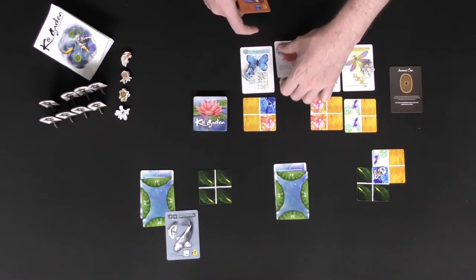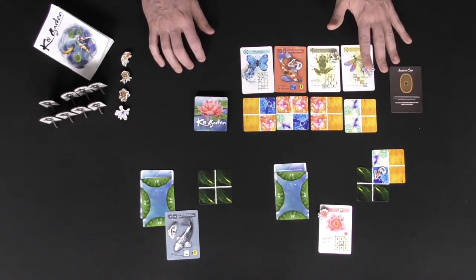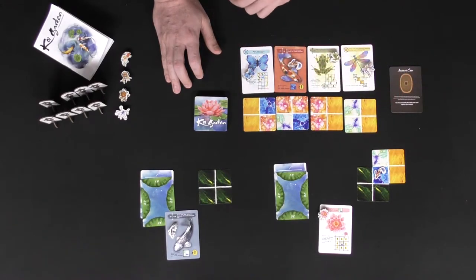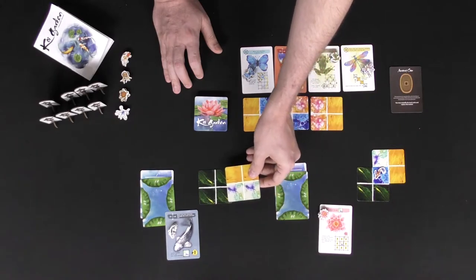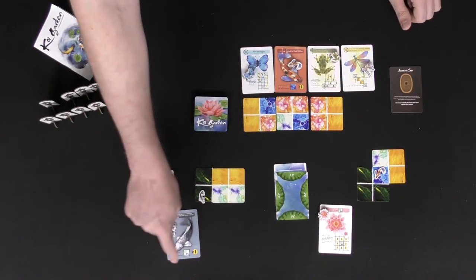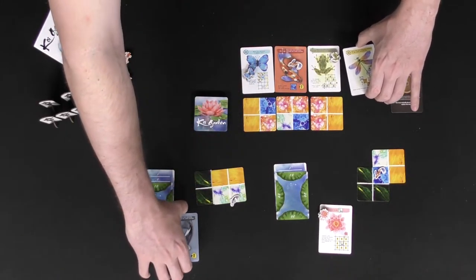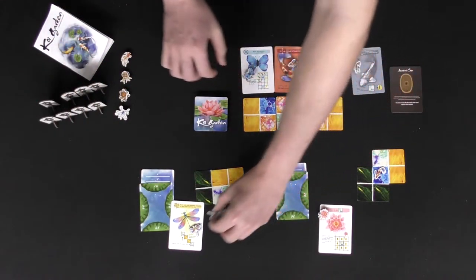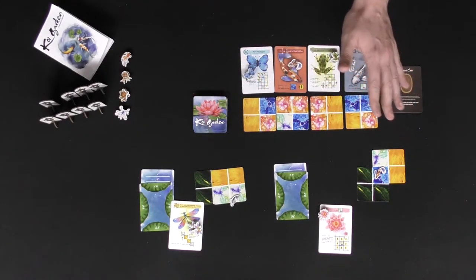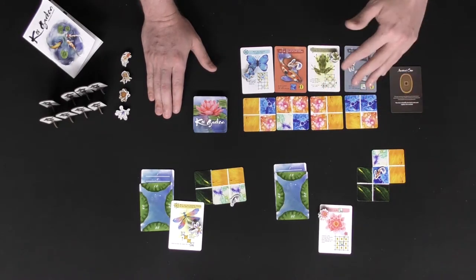After that, you switch your creature with the creature that was above the tile you took. In this case I would switch for this blossom here, move that down, move this up, and then take a new tile and flip it over. Then it passes to the next player, who can take a tile and move their creature. The game basically keeps going like that until seven tiles have been fully placed on the board — in this case we have two placed, so there are still five more rounds to go, meaning it can go rather quickly.